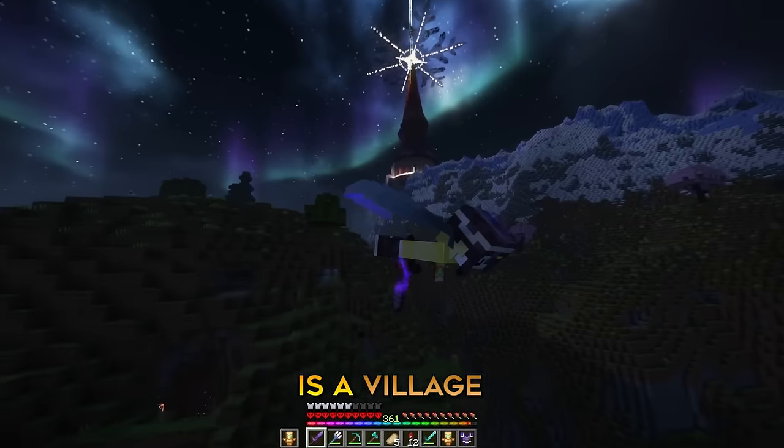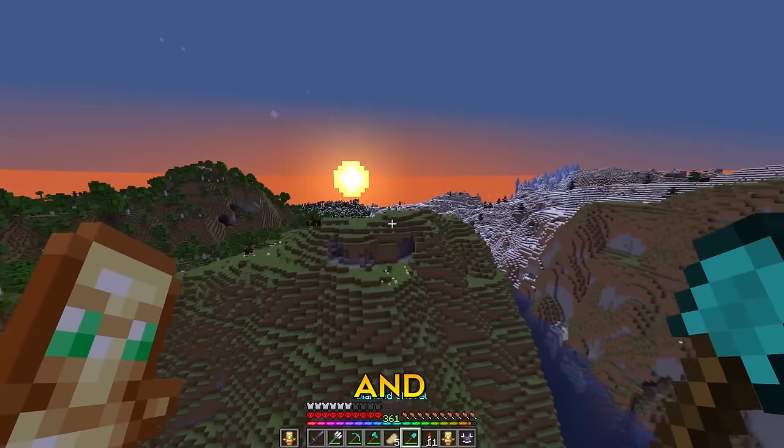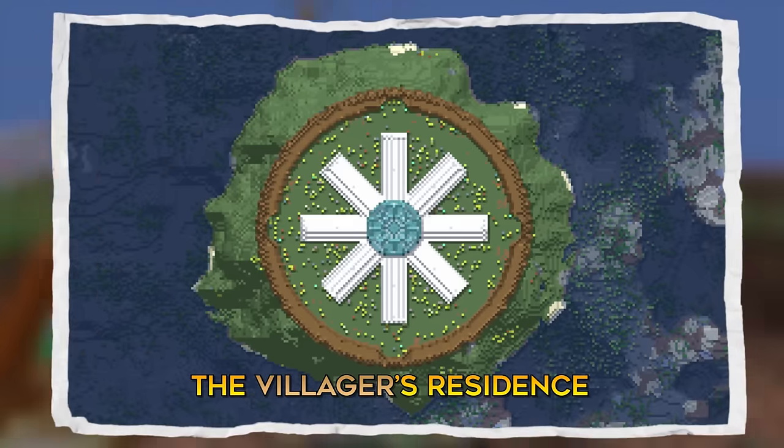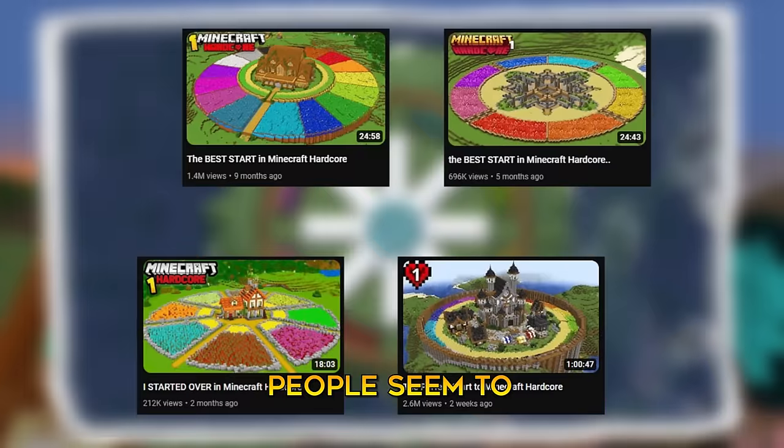There conveniently is a village right over here, but I don't like the terrain of it. However, right across from it is this island and it looks perfect for my idea. My idea is a big circle with walls around the villagers' residence, and then putting some colorful sheep at the edges because for some reason people seem to really like that.